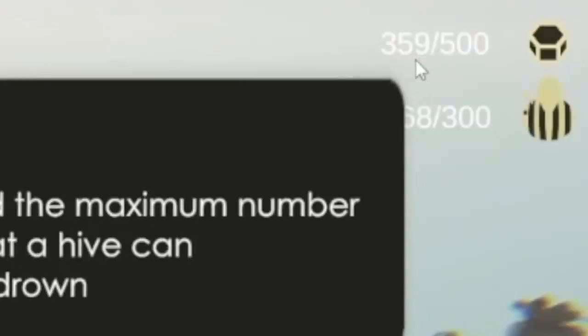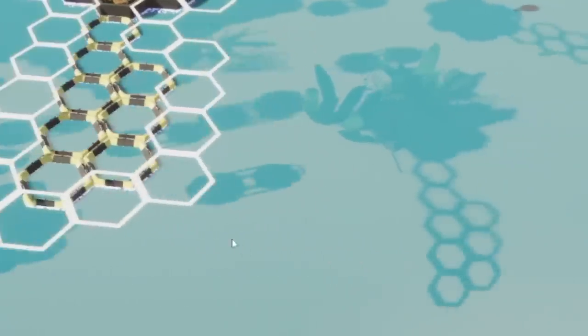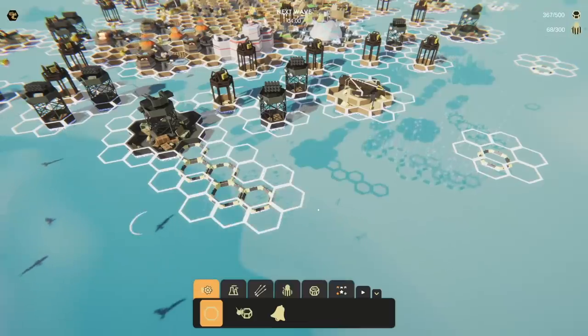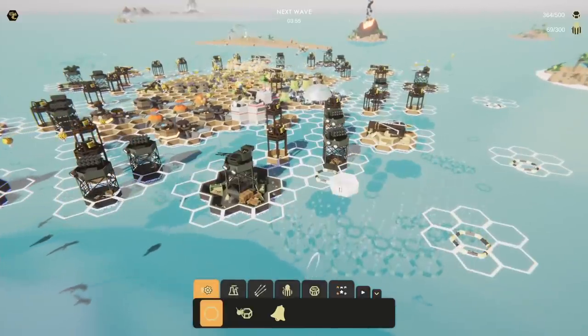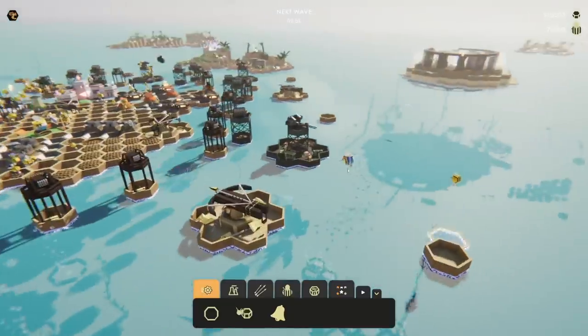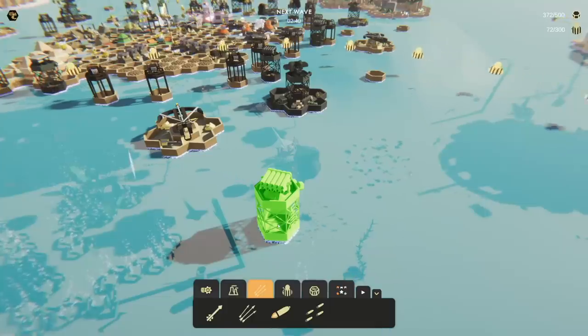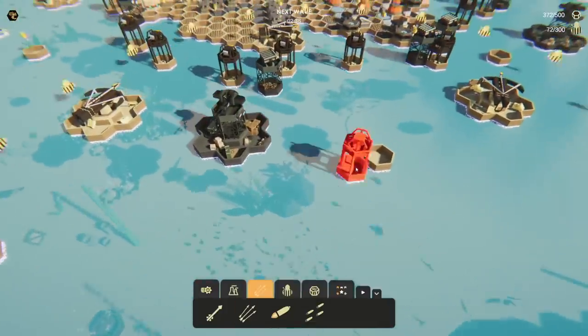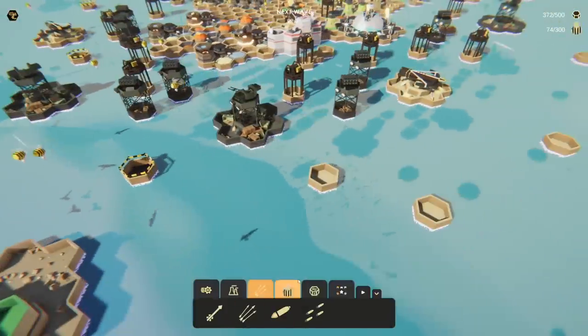I'm only at 359 out of 500 tiles for my hive capacity, so I might as well get some more structures out here. Making honeycomb tiles is extremely easy — it takes like two wax. Wax was the very first resource I had. These little builder bee guys just carry their buckets over. Let's get a rocket launcher down, then a bolt shooter, another rocket launcher.